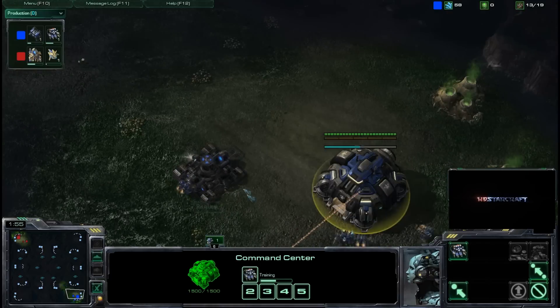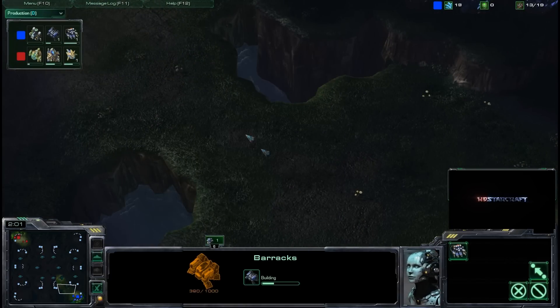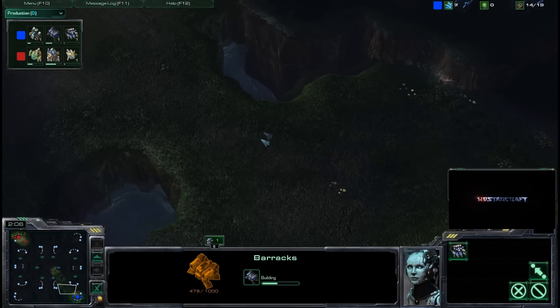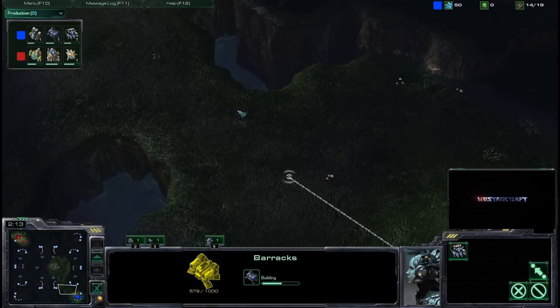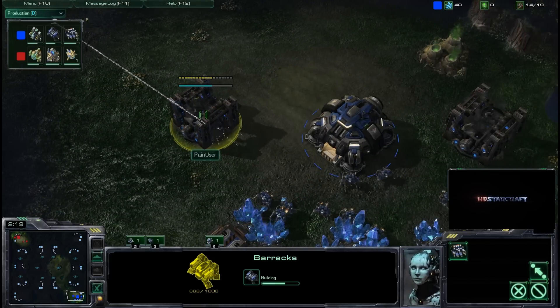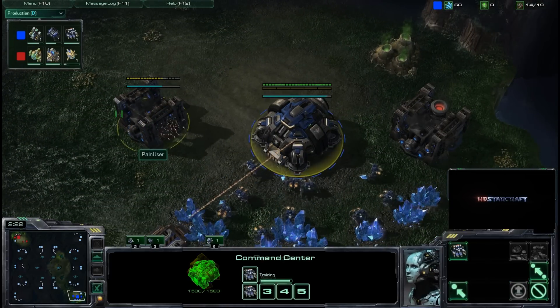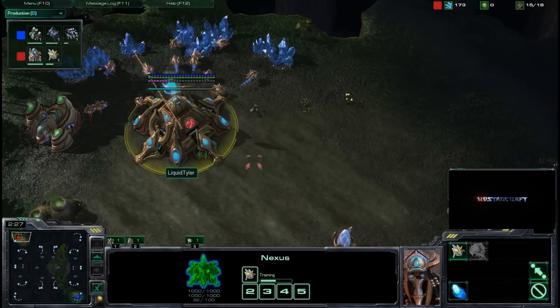We'll see what Painuser decides to do. I do want to mention that Supply Depots blocking off the frontal ramp on this map is very difficult because there's no ramp — it's just a straight-up choke, and Stalkers can pick off the Supply Depots and even the Barracks very easily. So Terran players are not even allowed to wall in, and I do think this map is very much PvT favored.